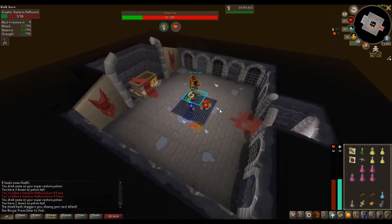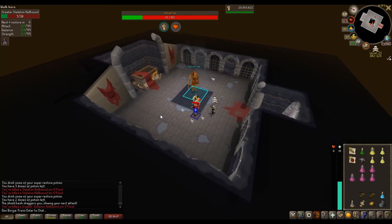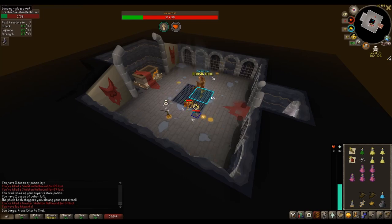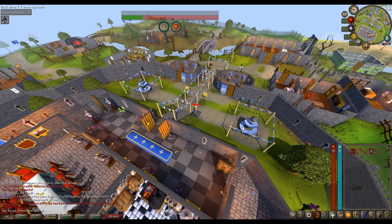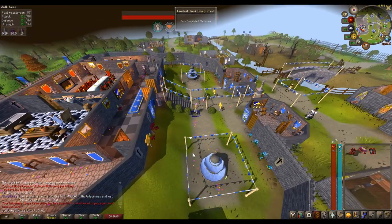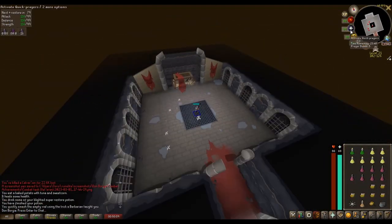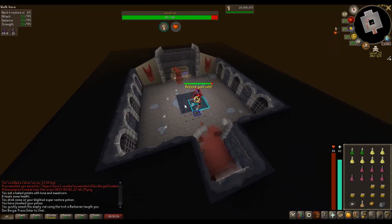What to do when a PKer shows up? My first tip when dealing with other players is to eat up whenever a seemingly normal player enters your cave. As I mentioned before, I got one-hit by a PVMer with a Voidwaker, so eating up to at least 80 hit points is a good start. Of course, trying to teleport out whenever a PKer enters is the best thing to do, but since Calvarion's tomb is quite a lot smaller than the other Wilderness boss areas and you enter in the middle of the area, I find it a bit harder to escape PKers in this cave.